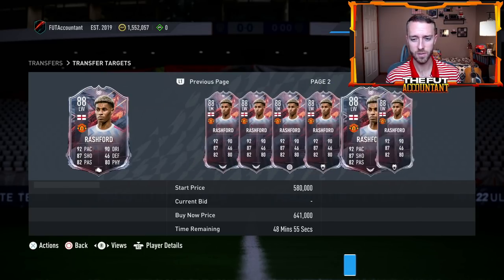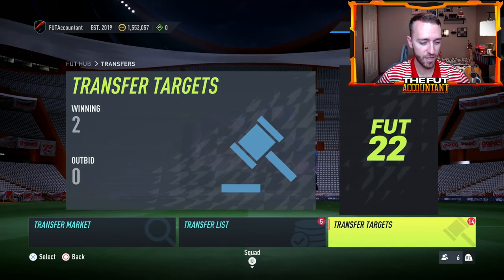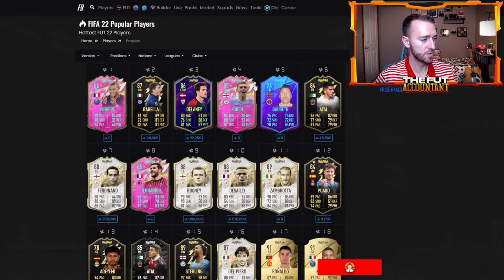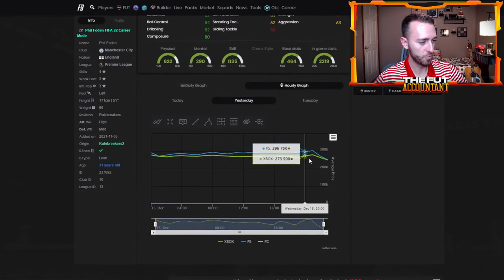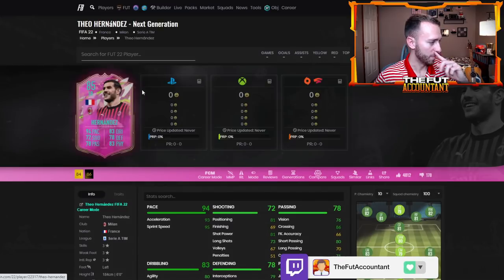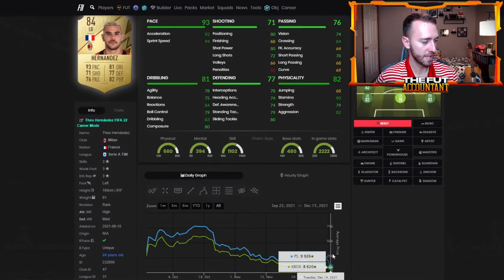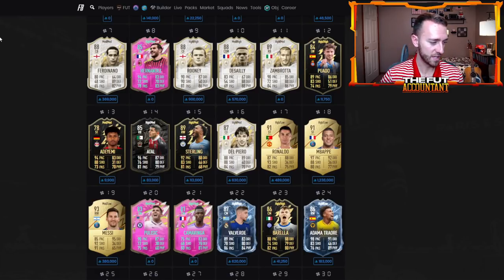I bought a Rashford fire card tonight at 510k — he was 620k yesterday so that drop was really significant. The next-gen star packs have all been released now. Phil Foden went from 300k down to 250k in the late hours yesterday then bounced back to almost 280k — caused by people packing and selling the 85 Foden. Teo Hernandez's inform is also down around 30k from where it was. Gold Teo dropped from 8k to 6k too.